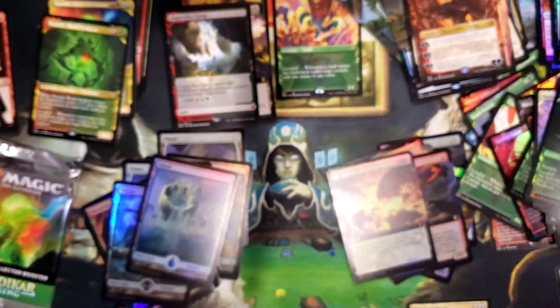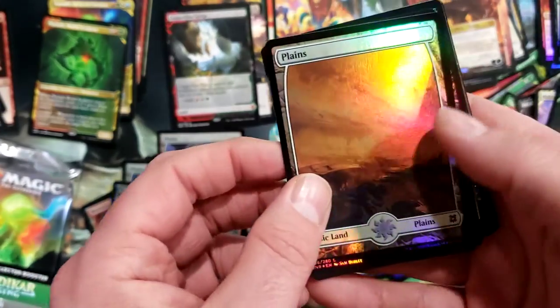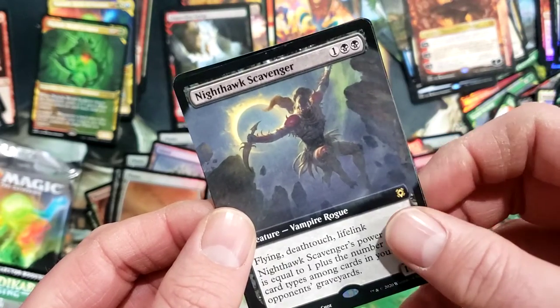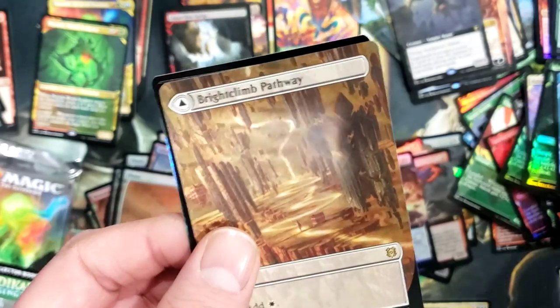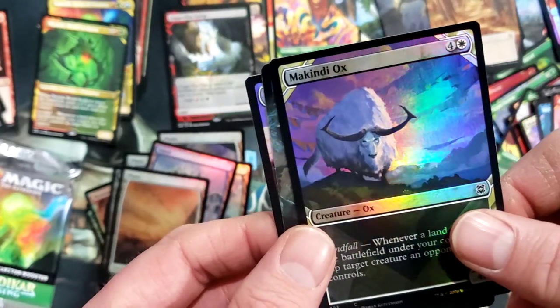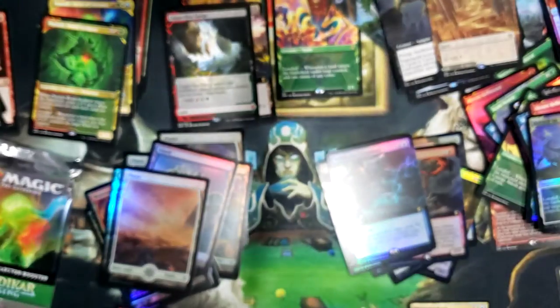I'm hoping that within the next couple I can get the secret lair. Nice Planeswalker, Nighthawk Scavenger - that's pretty slick. We got another pathway - Brightclimb Pathway with a foil box and a foil Maddening. Wait, I have two of these - yeah I do, that's a double tap, just one's foil one's non.